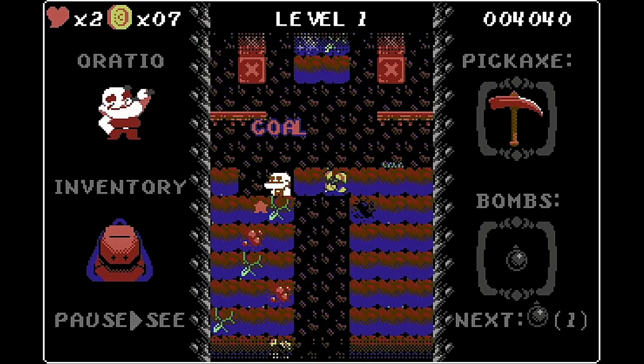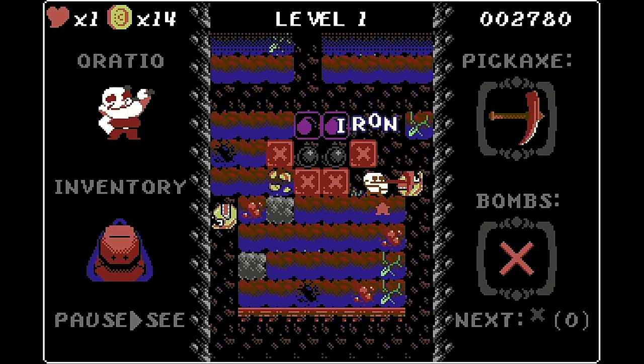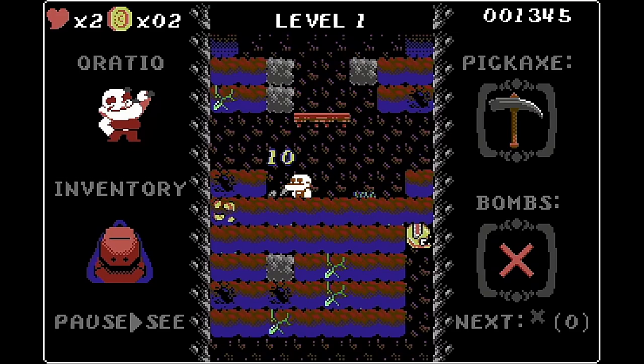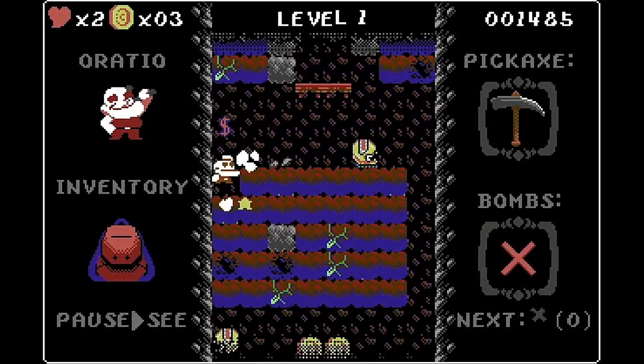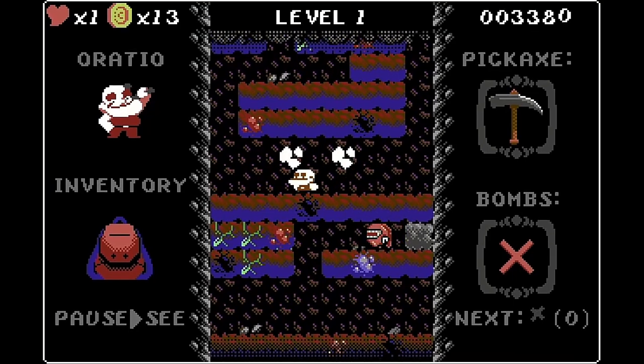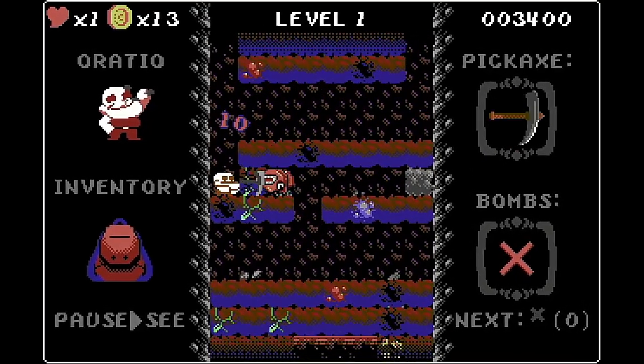There are several different enemies in the game and things start off easy with these yellow and red angry Pac-Man enemies. The yellow ones dig upwards vertically, destroying blocks as they go, and then converge on you when they get level with you. The red ones, which are a bit more of a pain, move horizontally until they're beneath you and then dig upwards.